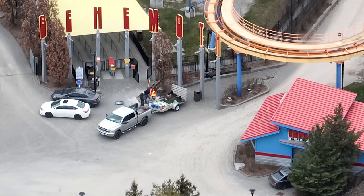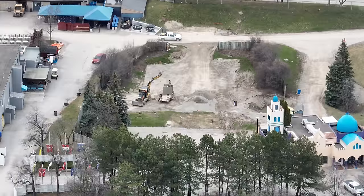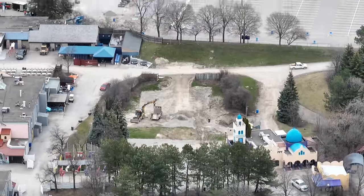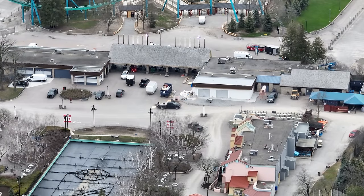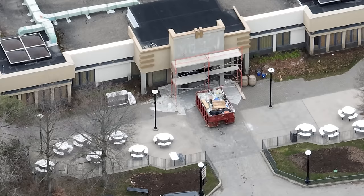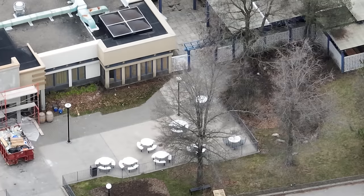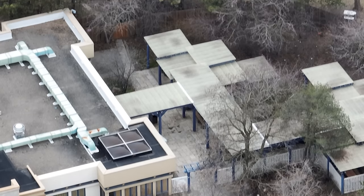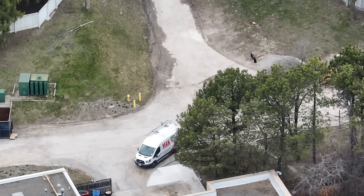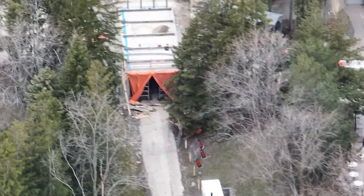More buildings get demolished in tomorrow's update — just a little teaser. Underneath the Behemoth sign they removed the curb and dug out a small area — I'm wondering if they're going to move the Fast Lane check there. Extreme Sky Flyer had a little trench digger arrive. Backlot Cafe received a new name — it's something like World Expo Eatery. Really interested to see what happens over the next couple of days.